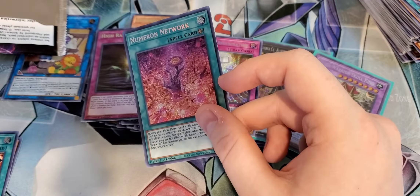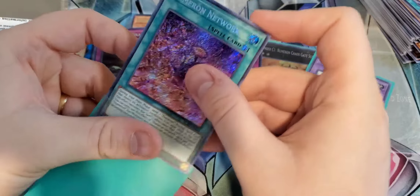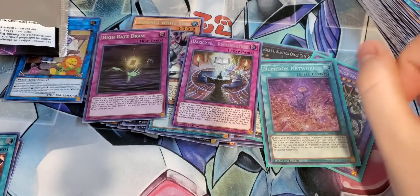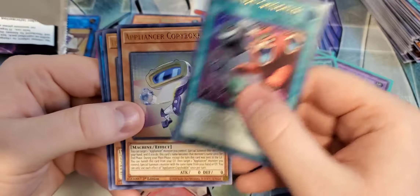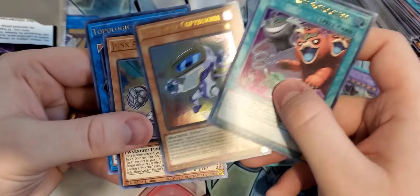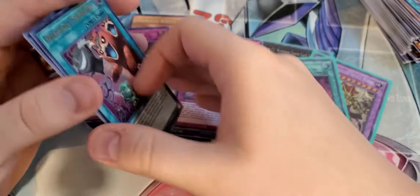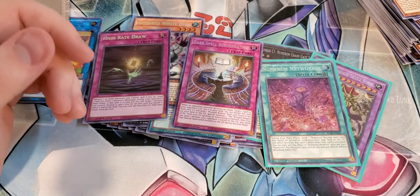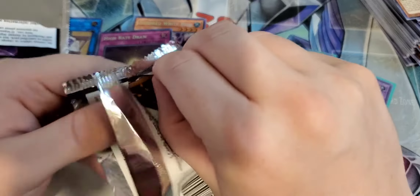Steam Synchron. Invoked Elysium. Appliancer Breaker Buckle. The Cross Sheep reprint is amazing — this looks awesome. Originally this was a rare, now it's got a rarity bump. Smart move, Konami. I really like this cool reprint. I'm actually going to put that off to the side.